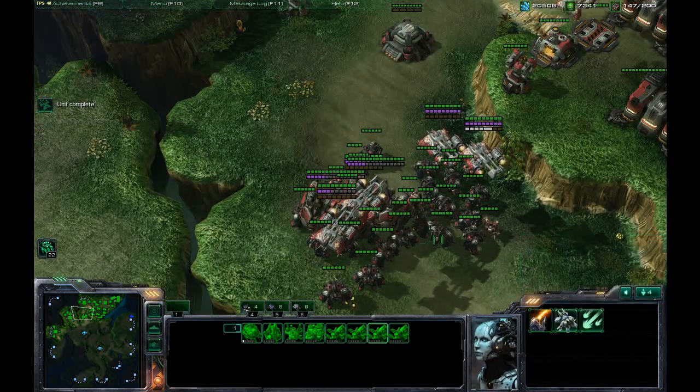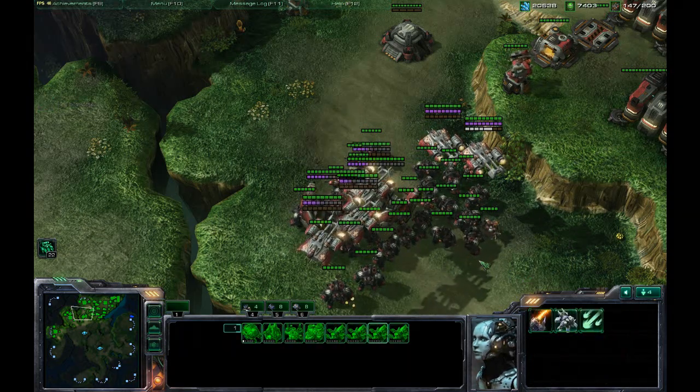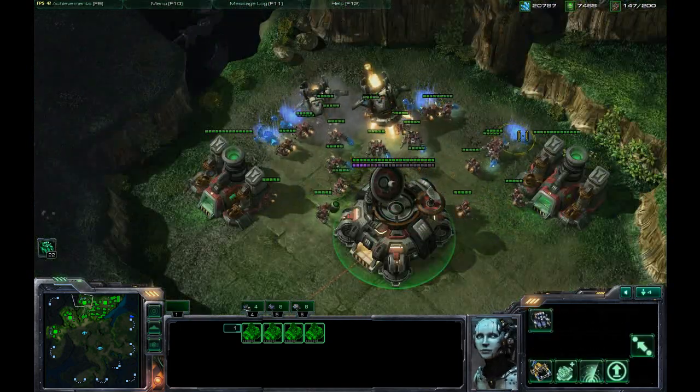This is a great way to spend your resources while you're microing your units without having to come back to your base. You can just Tab through it, hit 5, Tab, build some more units, upgrade a little bit, and there you go. You can also call in some more MULEs or whatever you need to do because you have everything hotkeyed. This is what I like to do for 4, 5, and 6.